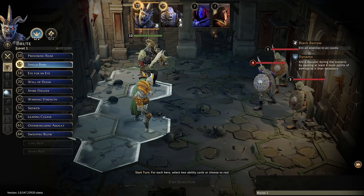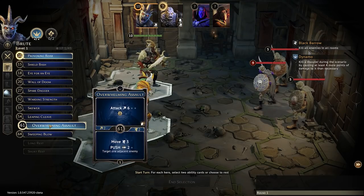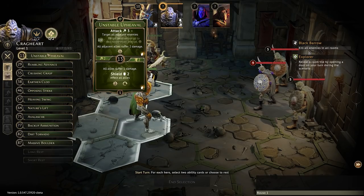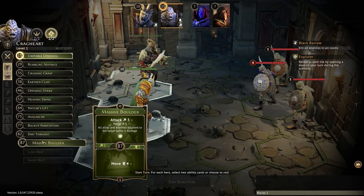Whichever card you pick first will determine your position in the turn order — your initiative. So if I pick Shield Bash, my initiative will be 15. I only need to move up two tiles. I could disarm someone — probably a good idea — but I also need to kill someone. Normally I wouldn't try to burn a card early on. When it comes to your cards, they can either be available, discarded, or burned. After you use a card it'll be discarded, but it can be brought back through many different ways. If it's burned, it can't be brought back for that entire scenario.